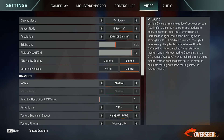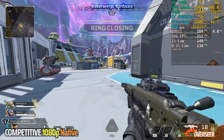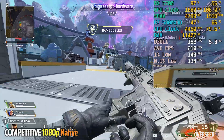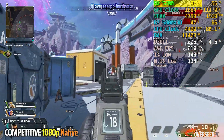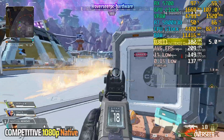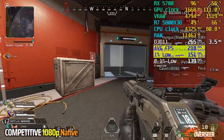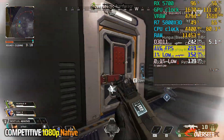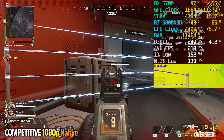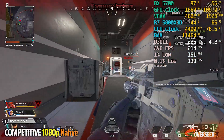Apex Legends is a fast-paced shooter with a maximum FPS cap of 300. We are running DX11 API here. Similar to Helldivers 2, we are GPU bottlenecked here. FPS is around 200 outside but goes a little bit higher or lower depending on the situation. The lows are just around 150. Frametimes are pretty stable despite multiple effects, and although we were completely slaughtered in this game, this is still a pretty decent gaming experience.